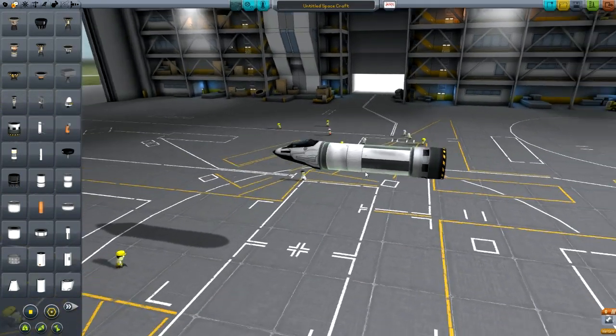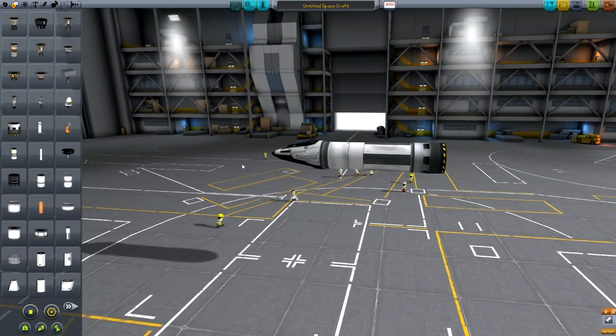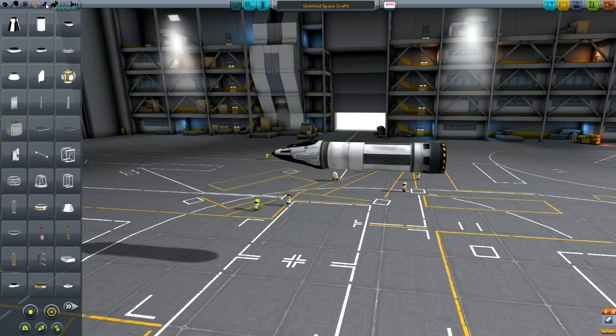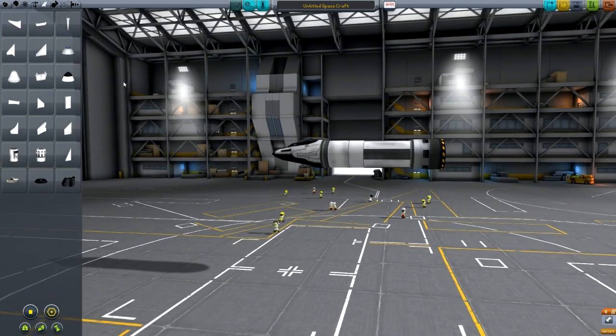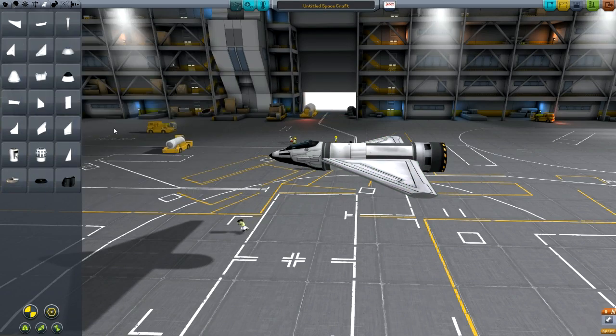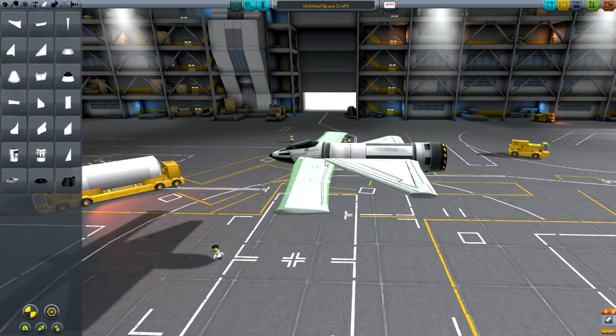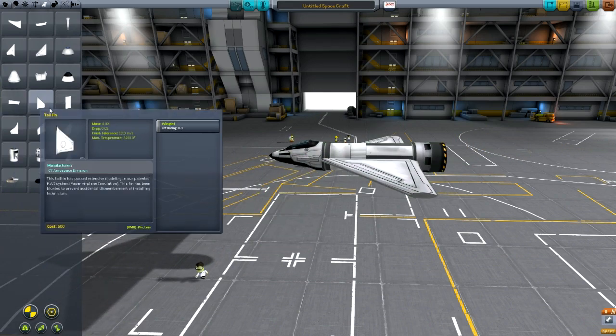We've got our engine — we're going to use the Rapier engine because we only have one space to put it. We're not going to try and make a big SSTO. From here we need to add some wings. I'm going to go with delta wings, but you can use different types. The swept wings are really good if you haven't got much space but want to add lots of lift.